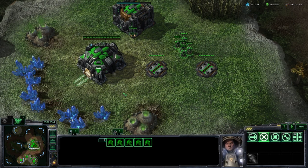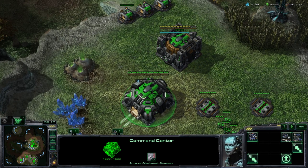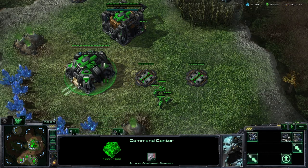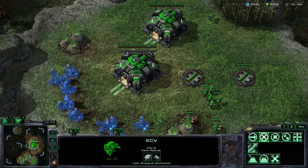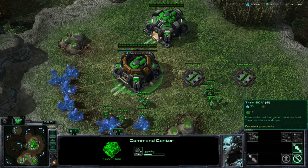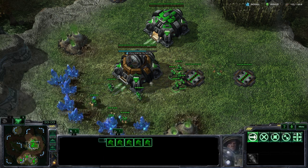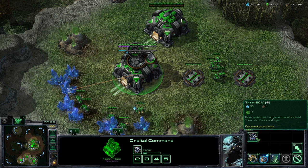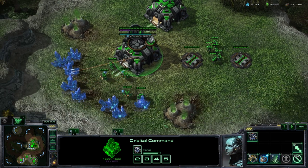The command center can also upgrade itself. You have two options: the Orbital Command and the Planetary Fortress. To upgrade into an Orbital Command you must first have a Barracks constructed. Once you have a Barracks, you can upgrade the command center into an Orbital Command. While it's transforming you can't train SCVs and you can't lift off. Once transformation is complete you can again train SCVs. Upgrading to Orbital Command means you lose the ability to transform into a Planetary Fortress — you must choose between the two.